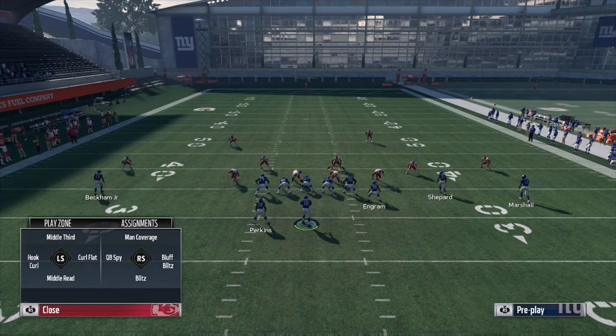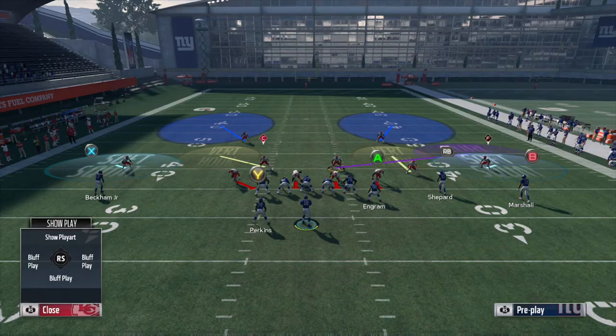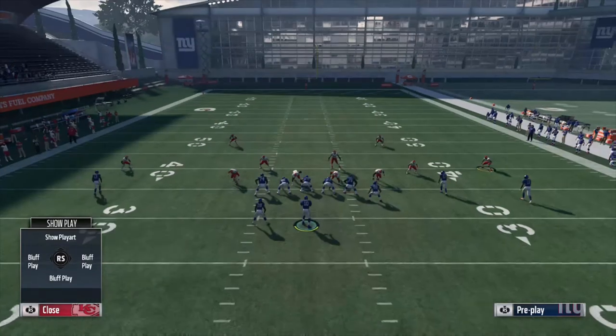Same situation as the safety — the middle linebacker doesn't have an intuitive hard flat option. You see: middle read, middle third, hook curl, curl flat, and the right stick basics of man coverage, bluff blitz, blitz, and QB spy. Those right stick options are consistent across almost all positions; it's mainly the left stick that varies by position. So put the MLB into a curl flat and then use the same coverage adjustment to convert him into a hard flat.